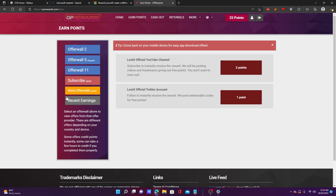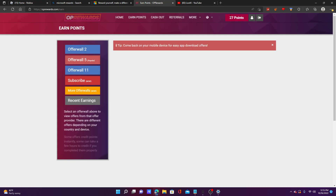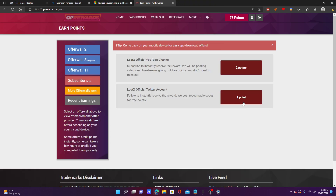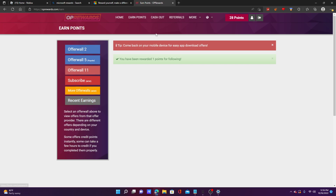You can watch videos and subscribe to their channel. So if I subscribe to their YouTube channel — I don't think you actually have to subscribe, I don't think they check that. Yeah, I just clicked on the link, you don't even have to subscribe. Same with Twitter — I don't think they can check that either. I just got the point and I didn't even have to follow.